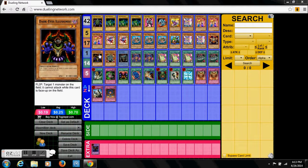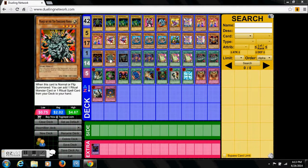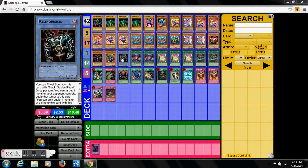Thousand Eyes Restrict — basically you've got to get the card to stay, but it does make one of your opponent's monsters unable to attack, which is definitely pretty good. Manji is basically used to search out Relinquish or Black Luster Soldier. Relinquish is probably one of the best cards in the deck with a great effect that can definitely take care of most things.